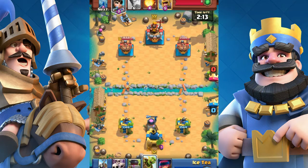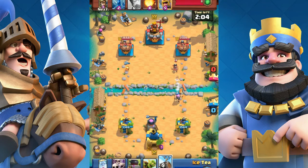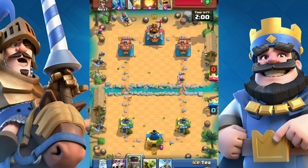Number 5: Firecracker vs Princess. Firecracker kills Princess in a 1v1, and then deals around 600 damage to the tower. So Firecracker 3, Princess 0.